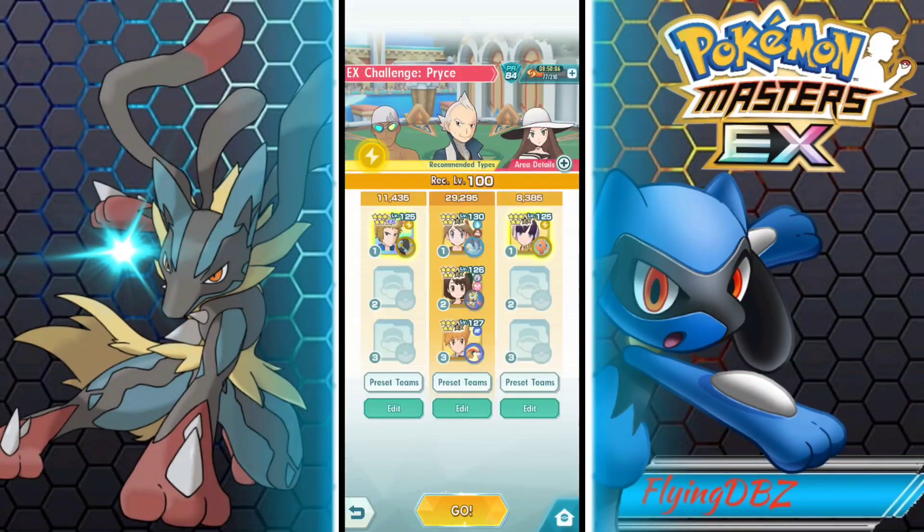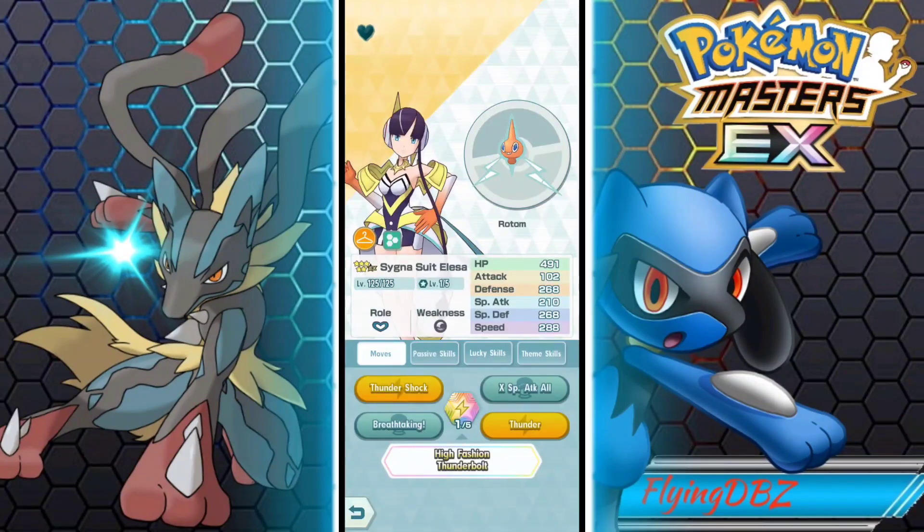That's going to be it for the video. I just wanted to showcase Saganosu Alisa and Rotom. They can go to 6 stars, which is going to make them even better, because we know supports at 6 star give you 2 sync move buffs instead of 1. Breathtaking is going to be so much better when they're 6 star. Because then you could use your first sync move with Alisa, get that 2 sync move buff, and if you get MP refreshes, go with another Breathtaking to get your sync move a lot faster so your strikers can do a bunch of damage. 6-star Alisa is going to be amazing. There are a lot of sync pairs coming to the game that I want to get to 6 stars first.